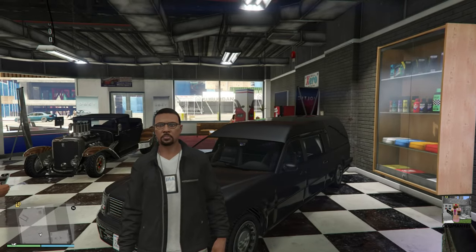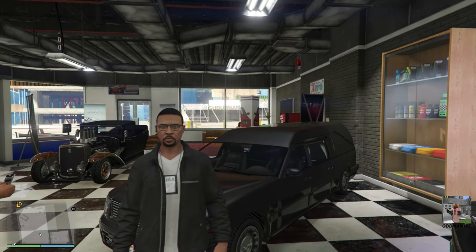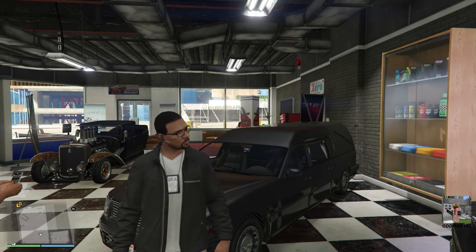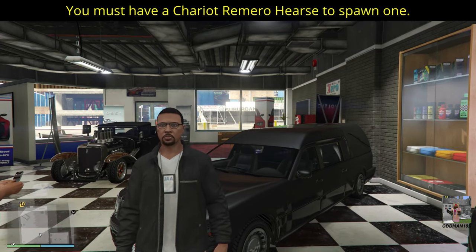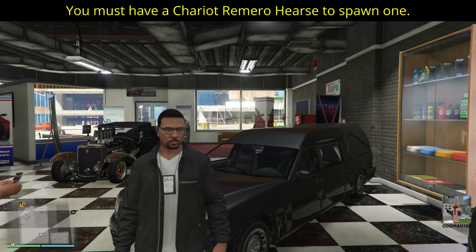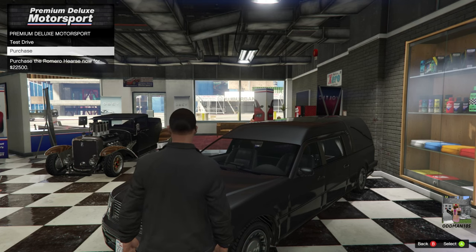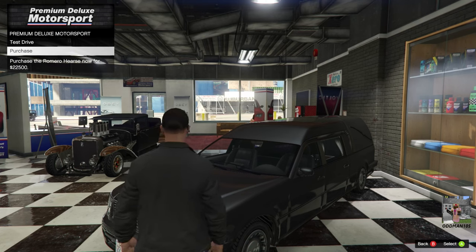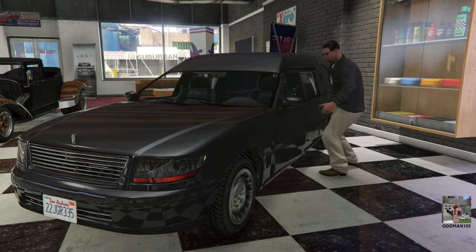Once you start that mission, you'll have access to a hearse that you can't keep, but you can use it to spawn one of the rare ones over at the Pacific Bluffs Funeral Home. Now, the spawn mechanic for the Ramiro hearse is similar to that of the rare Dubsta 2, where you must have a Dubsta 2 to spawn a rare Dubsta 2. In this case, you must have a Ramiro hearse to spawn one at the Funeral Home. So what we're going to do is simply test drive this one — you can purchase it for $22,500, it is on sale at 50% off this week — but don't buy it. Simply test drive it and let's take it over to the Funeral Home and spawn one.